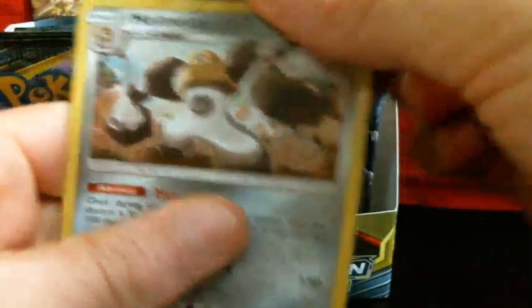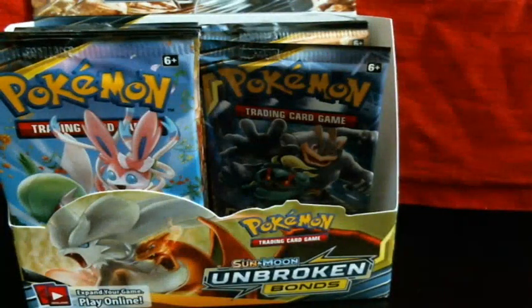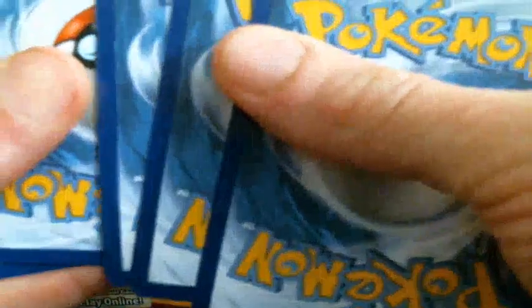I hope in Sword and Shield you can attain a Meltan in the wild or whatever. And then you can evolve it. I don't know how you would get it in other games other than transferring it from Let's Go — get it in Pokémon GO or whatever and then transfer it to Let's Go and then transfer it to your other games. It would be weird and very inefficient.